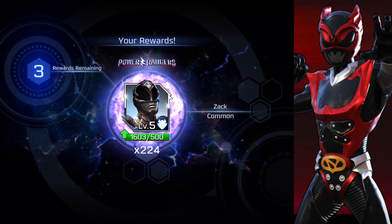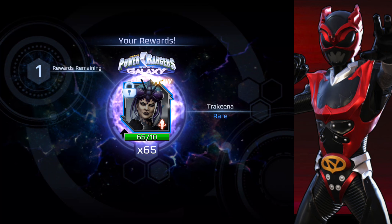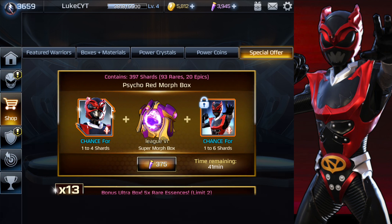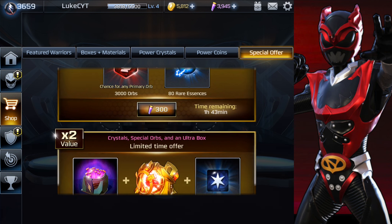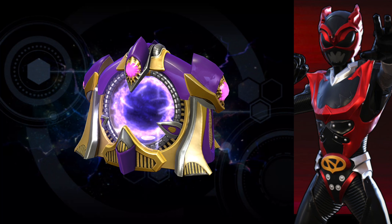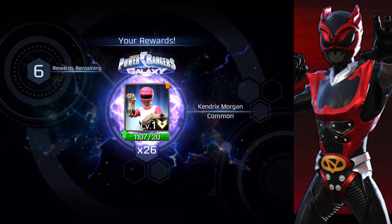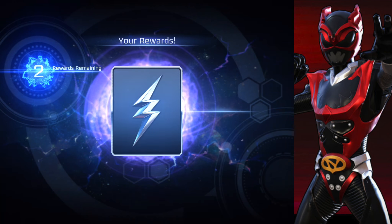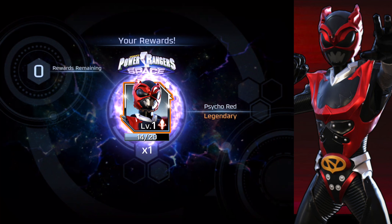From this box we got 224 Zach, 28 Danny Delgado, 65 Trekina from Power Rangers Lost Galaxy, and 20 gold art epics. I think we've got a legendary in this next one — 26 Kendrick's, 60 Trini, 198 Kendall, 28 Kimberly, 65 gold art, 20 Rita, and one Psycho Red legendary for the leader. Awesome!